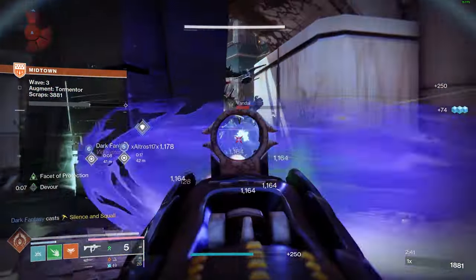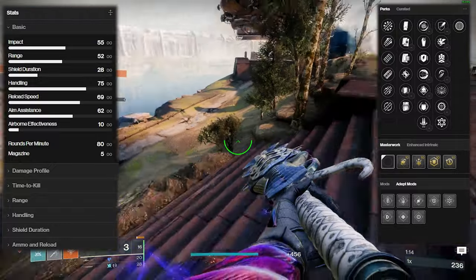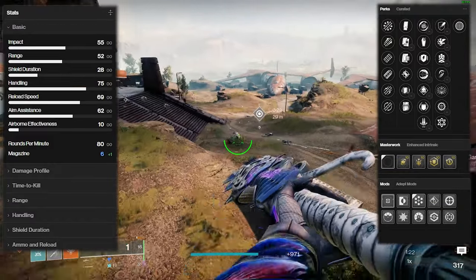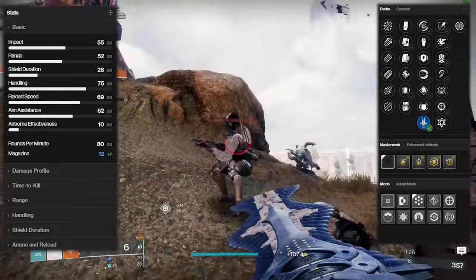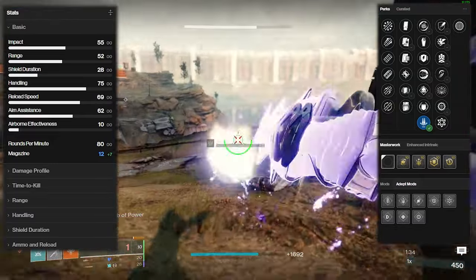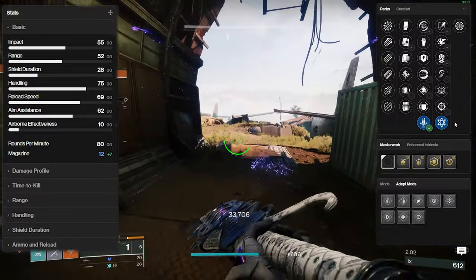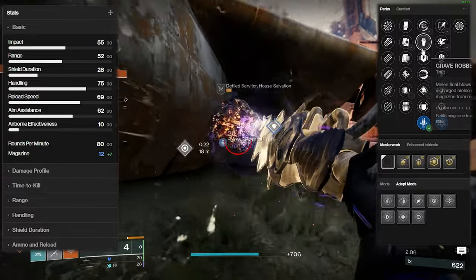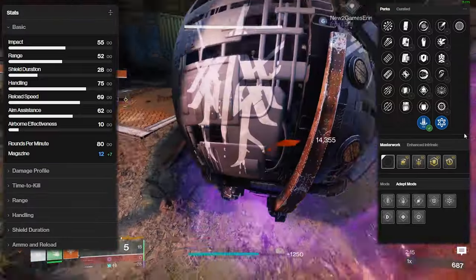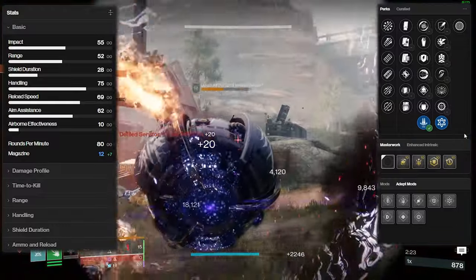That takes us to our last weapon, Forthcoming Deviance, the glaive. I literally haven't heard a single person talk about this weapon, and looking at it through the lens of should it be adept - eh, not really. You can use Adept Mag or normal Backup Mag to get it up to six. Pair this with Reconstruction and you've got 12 shots in the mag regardless. There's no charge time or impact stat like we had on bows and swords. Whatever the god roll is - probably Reconstruction plus Chain Reaction - Adept Forthcoming Deviance isn't going to make that much better. You have some wiggle room swapping Reconstruction off like we discussed with Critical Anomaly, but I don't think anybody's taking Forthcoming Deviance into a setting that warrants that gameplay. Does it need to be adept? Definitely not.